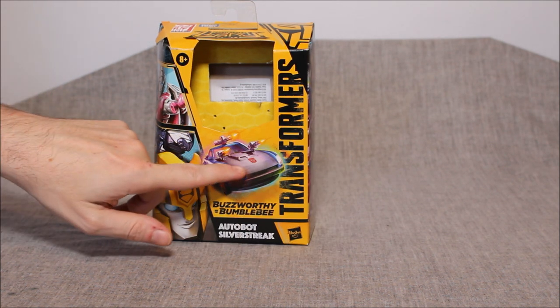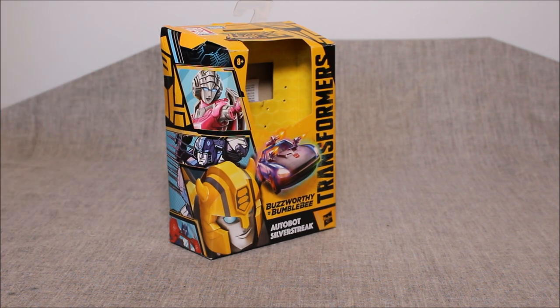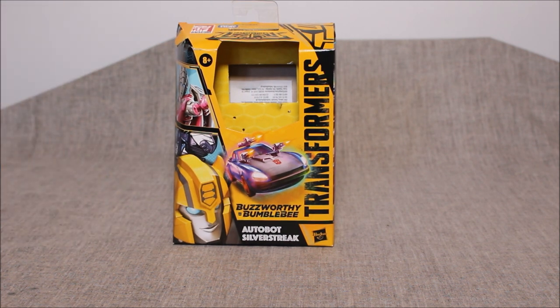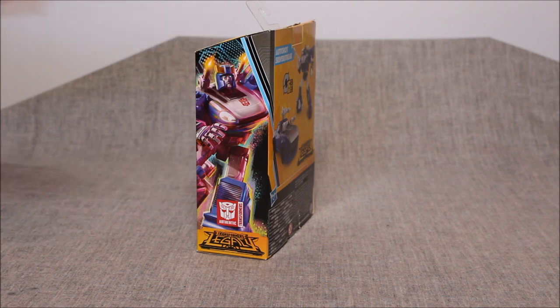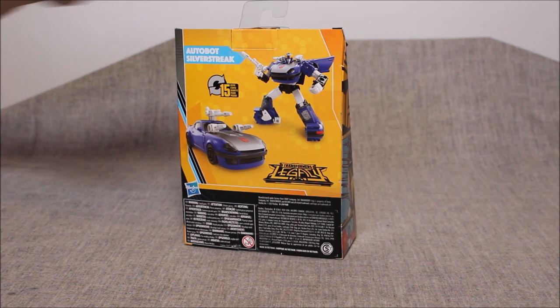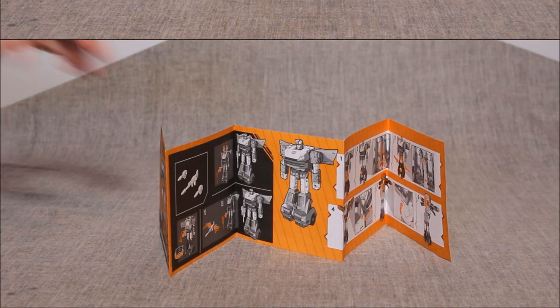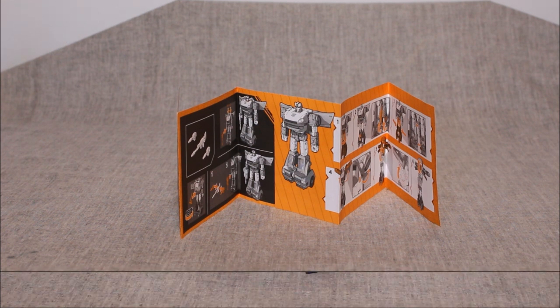Before we look at this guy, let's look at his packaging first. It's Buzzworthy Bumblebee packaging with nice artwork in car mode — I really kind of dig that. Over here we have G1RC; I don't even know who this is, I think it's Mirage. Then we have Cyberverse Optimus Prime and Cyberverse Bumblebee, I think. It's the weirdest packaging. Over here we have a nice image of Silver Streak, and then on the back, the product images. There's nothing really new here, but we still get instructions — the same ones we've seen for this mold several times over.